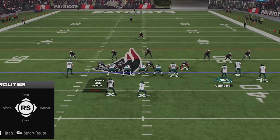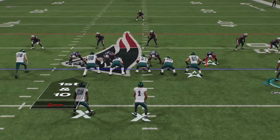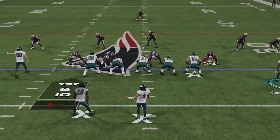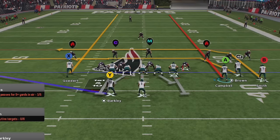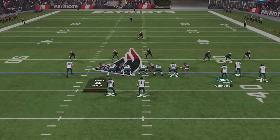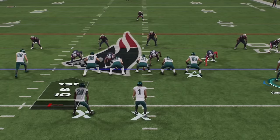With receivers in shotgun, instead of turning his head and yelling, the QB will do an animation where he motions his hand out in the direction of the receiver he's putting on a route. So if he puts the A receiver on a streak, he does it to the right; the X receiver on a streak, he does it to the left — giving you a read on which direction he's making his audible. If he audibles the whole play, he'll do that motion generally to let the entire offense know he's changing the play.